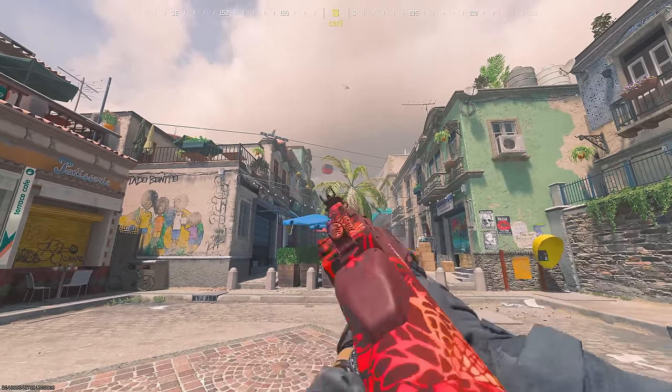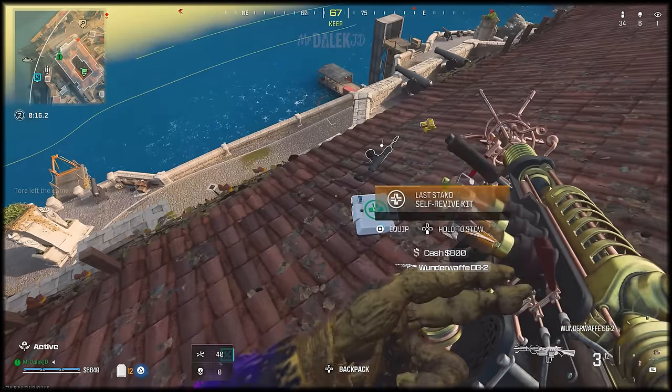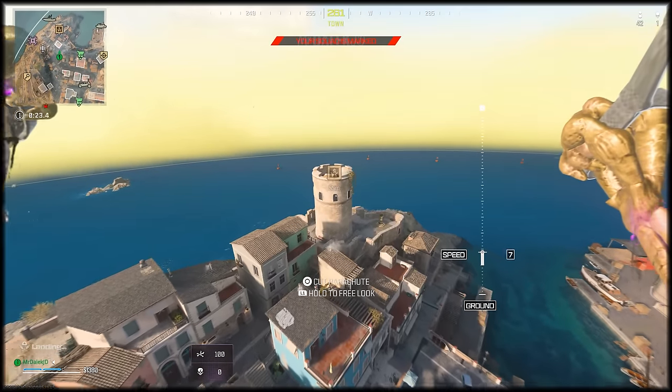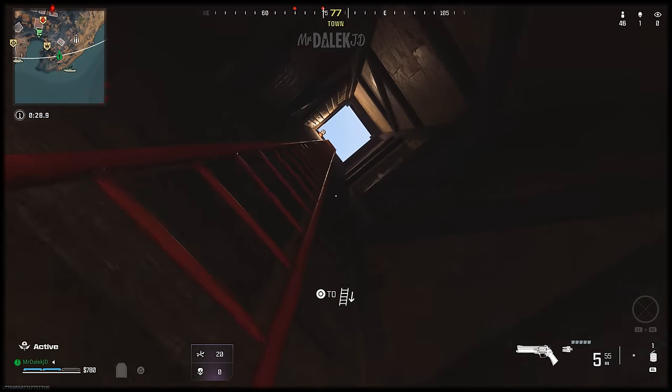Let's now move on to the cursed skull Easter egg, which will get you a guaranteed Wonder Waffle DG2. To start this Easter egg, you need to land at the tower in the overlook section, right in the bottom left of the map. Between the top floor and the middle floor there is a ladder, and in between that ladder climb there is a secret room with a boarded-off door.